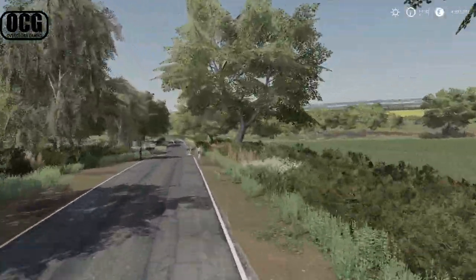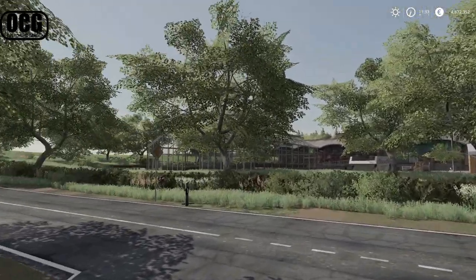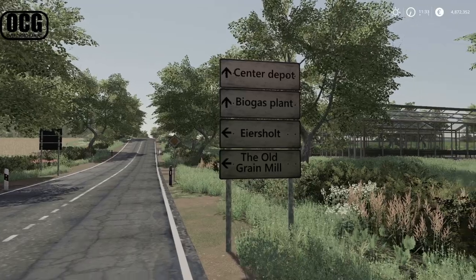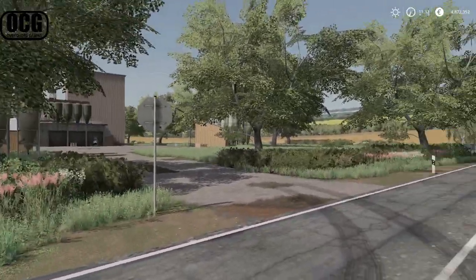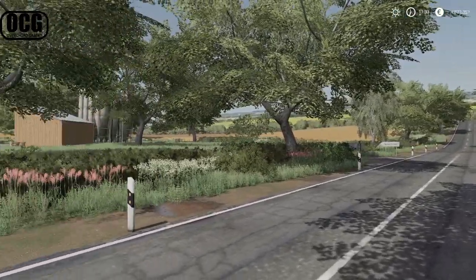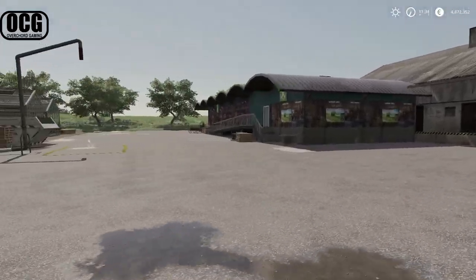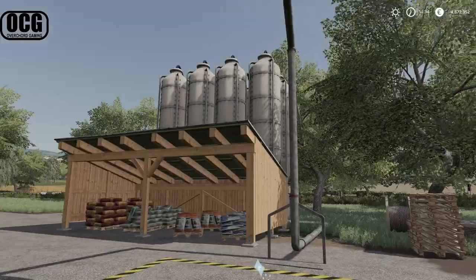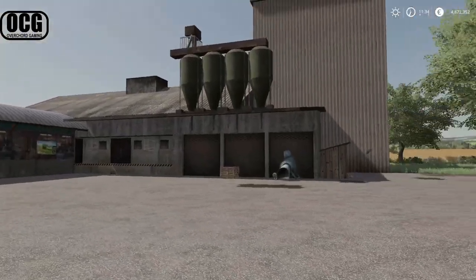At the garden center, road signs tell you which direction leads where — biogas plant that way, back to the salt farm the other way. There are two entrances: one for buying bulk goods and one for selling. Coming into the buying entrance first, there's bulk seed so you can load a trailer and bring it back to fill your silos, and the same for bulk fertilizer. There's another market elsewhere on the map where you can pick these up too.